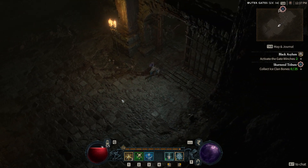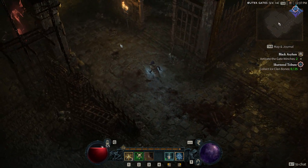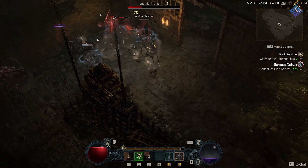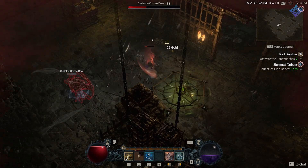Rogues in Diablo 4 are very fast, very agile strikers who rely on blending melee and ranged attacks to clear any obstacles in their way. They can even mix in a variety of tricks and traps to tilt the situation in their favor. They come in multiple flavors — you can play as a trapper, a rogue who specializes in kiting groups of enemies into traps.